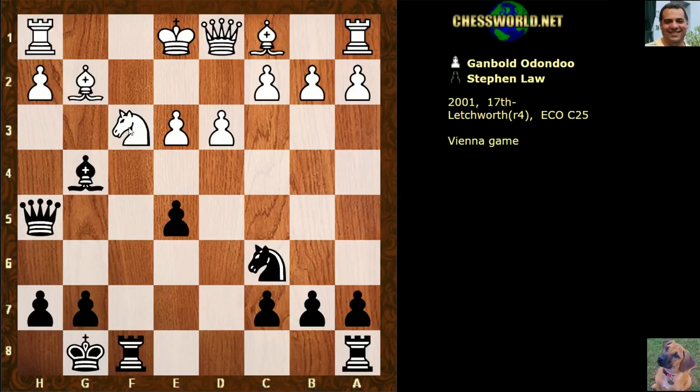So white castles. Is it over? Is white safe now? Black to play — energetic play to exploit the pin on f3. What would you play with black in this position? I'll give you five seconds. e4 breaks open the d-file. Look at white's queenside development — the rook on c1, this bishop is hemmed in. Lack of development on the queenside generally, whilst black has pressure on f3.